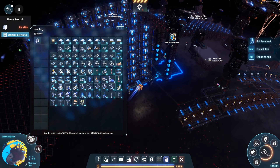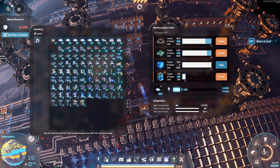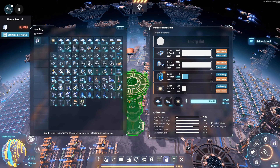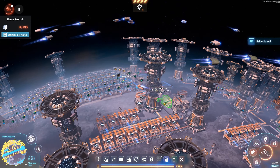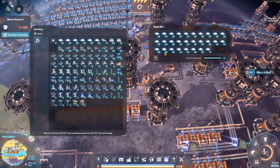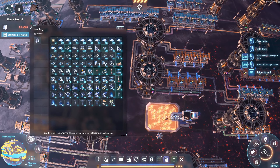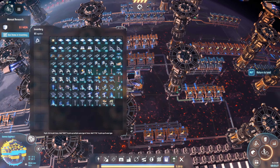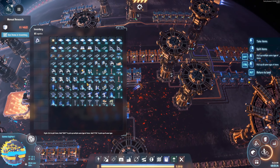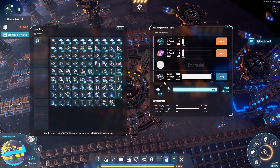Let's resupply and then we'll head back to Tish. I need to get rid of these proliferators. I don't need to take the conveyor belts with me because they're already ready to be sent out, so I'll focus on other things. Let's get a lot of drones. I'm already making solar panels over there.